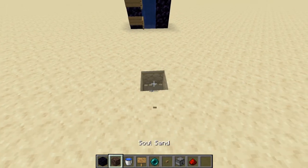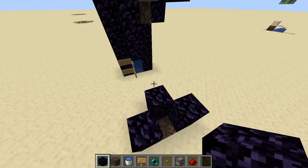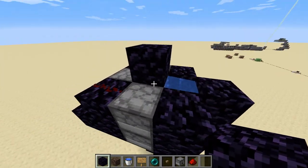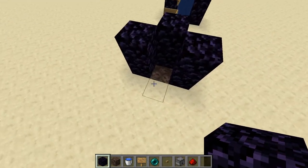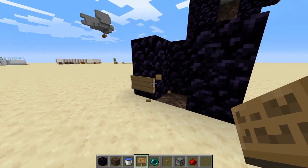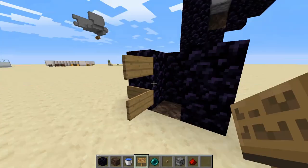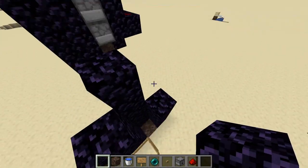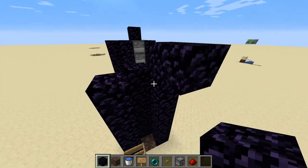First, you put down soul sand to get bubble columns, then use any unexplodable block — I use obsidian. You can use netherite, but you don't have to use it for the whole pillar, just use it for the top part so it doesn't explode. Then put signs so it doesn't overflow. Afterwards, build it up at least six to seven blocks so it doesn't just hit the soul sand when you teleport.